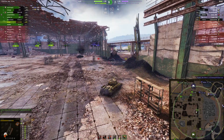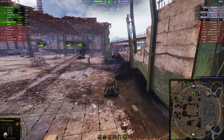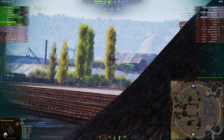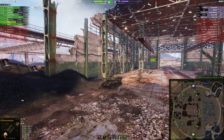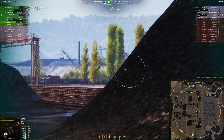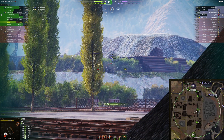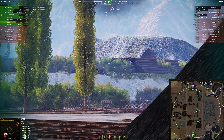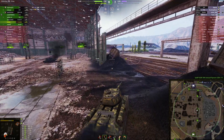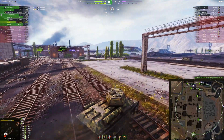You didn't get that kill, and that wasn't even the 14-5 that died — maybe you did get something on him. There he is again, he's pushed up for some more. Lay another shot into him — and he's falling behind the pipes. There he goes, 14-5 is down. TDs are pushing in, that IS-3 vacated the location so there's no telling where those TDs are at.